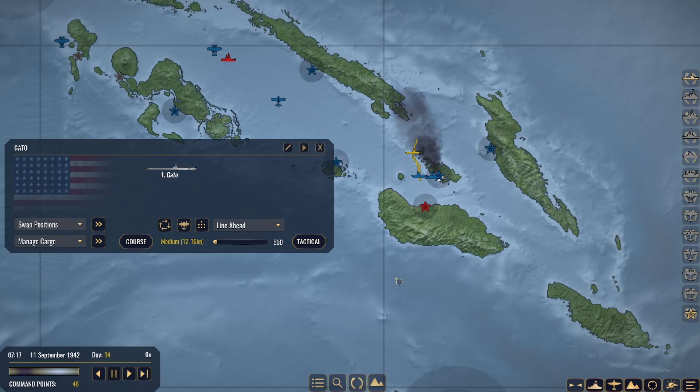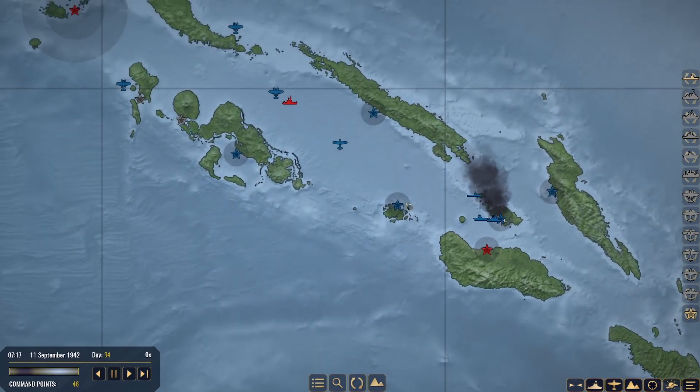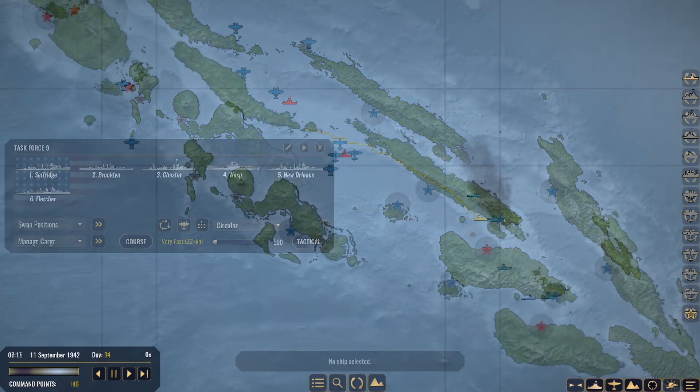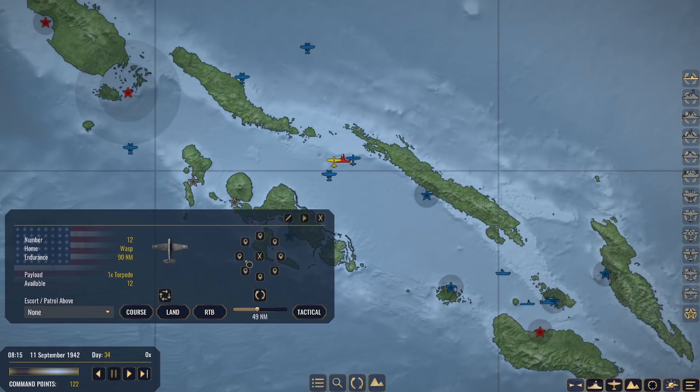I think our Gato needs to go back really quick to resupply. We'll have a little course set for him. We have Dauntlesses and Avengers ready to rock and roll.